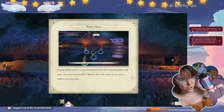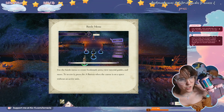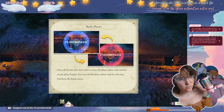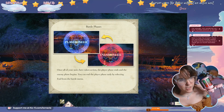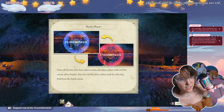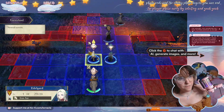Use the battle menu to create bookmark saves and view tutorial guides. To access it, press A when the cursor is on a space without an active unit. Once all your units have taken action, the player phase ends and the enemy phase begins. You can end the player phase early by selecting the option — yeah, yeah, yeah, basic stuff, you know.